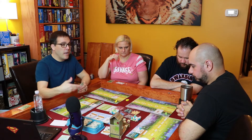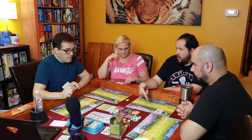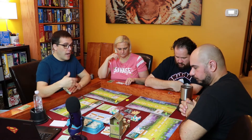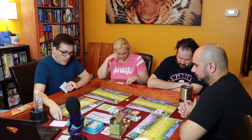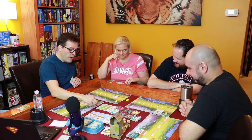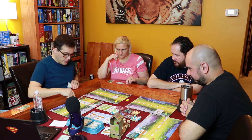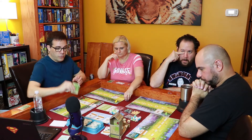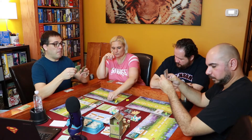You can't take the lay eggs action until you have birds out, because eggs have to go on birds — you can't hold eggs in reserve like you can food. I'm placing my cube in the forest column to play a bird. The California Condor costs no food to play. Its 'when played' power: draw two bonus cards and keep one.